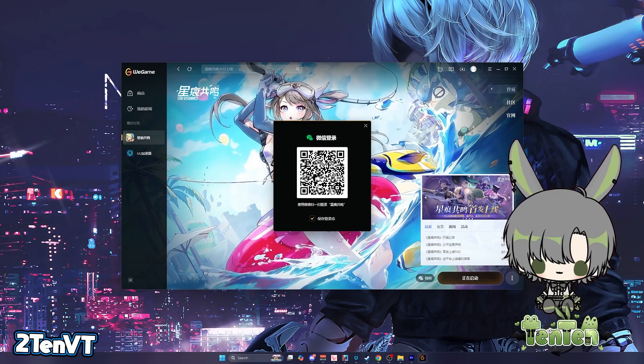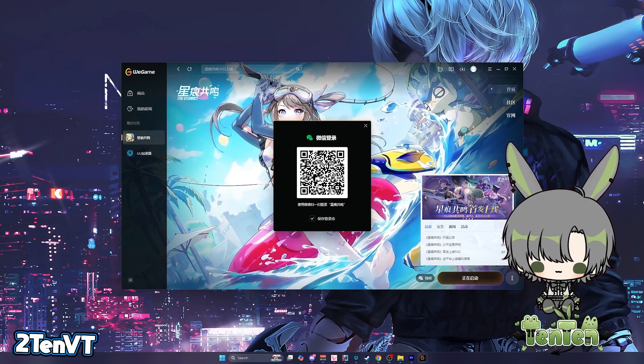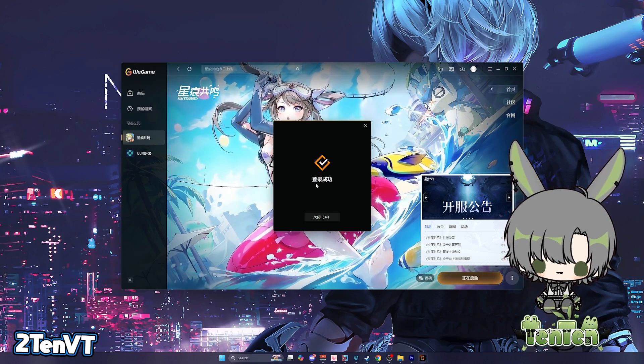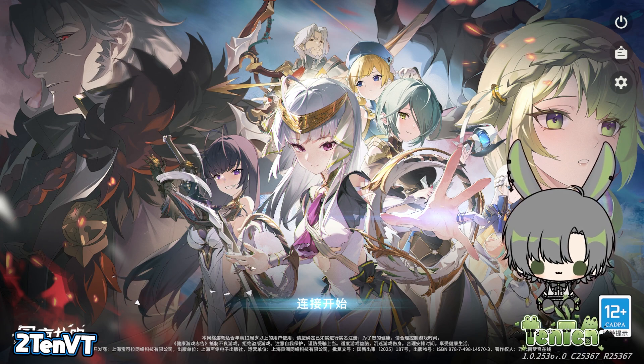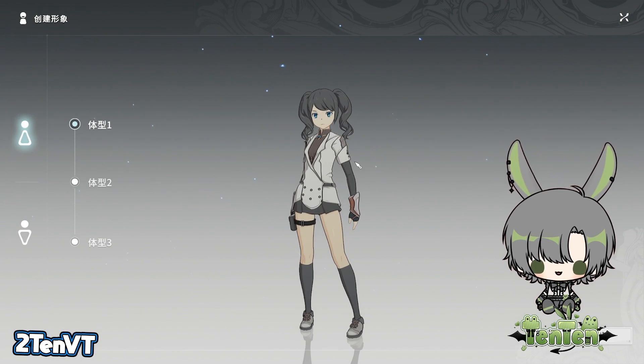It might ask you to log into the game when you launch. Just pull up your phone, scan the WeChat QR code, and log in that way. This is how you'll log in every time. Click the blue launch button and you'll be able to launch into Blue Protocol Star Residence.